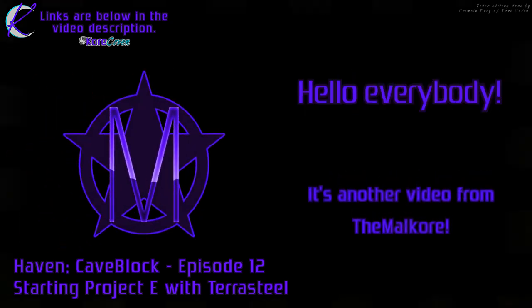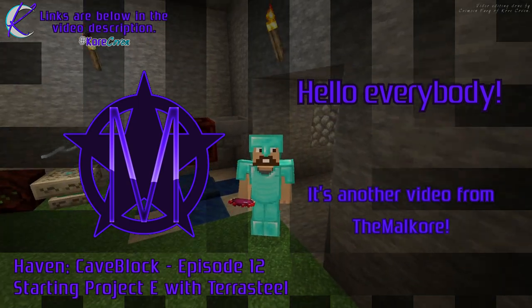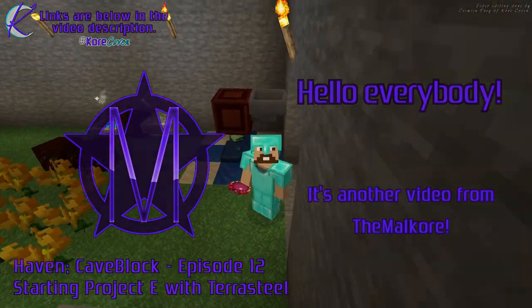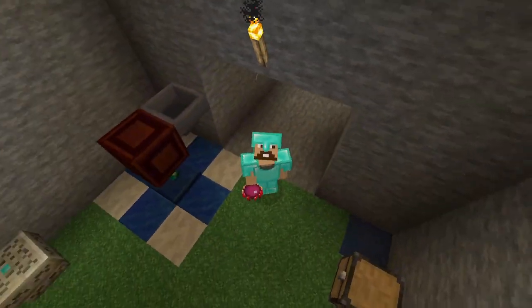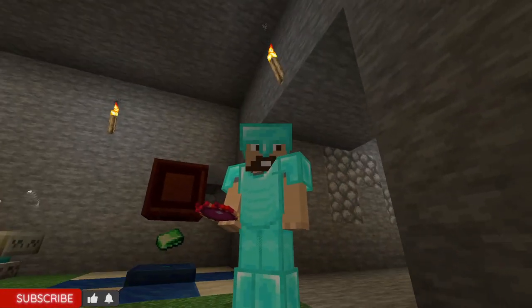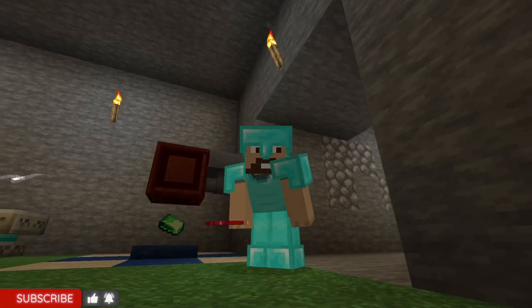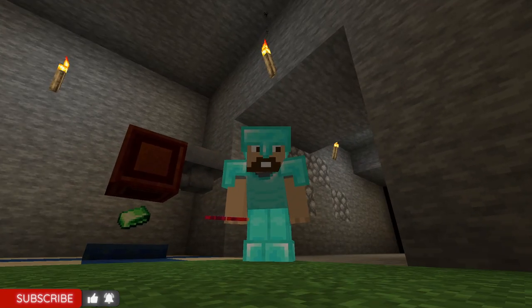Hello everybody, and welcome to episode 12 of Haven Cave Blob. Today, if you see that in my hand, you get a Philosopher's Stone, and it's all thanks to the metal that's right behind me. So let's jump into this episode and see how it's done.